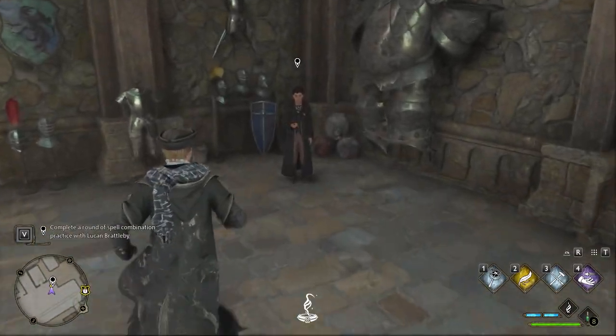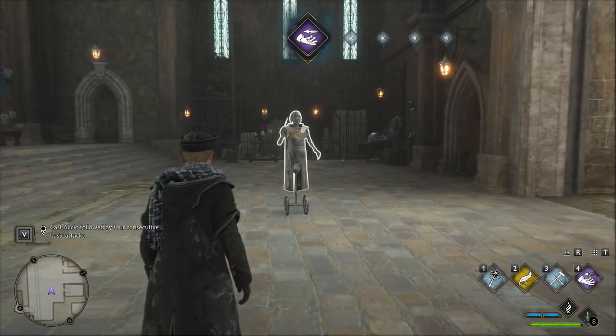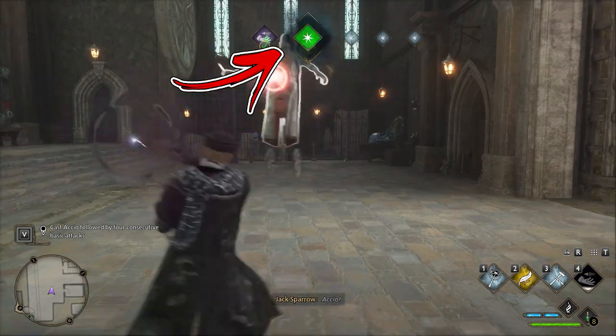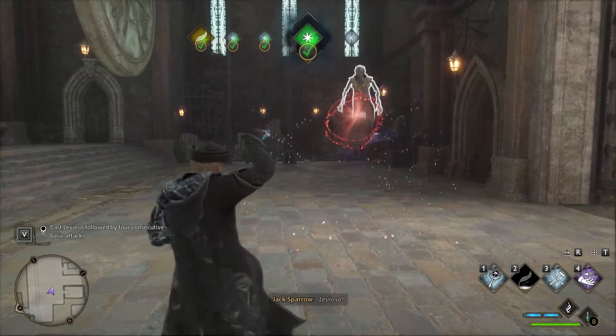For the other assignment, speak again with the same NPC and choose the option to train with the dummy. To complete this one, you have to use the spells shown on the central upper side of the screen. The star icon represents the normal attack.